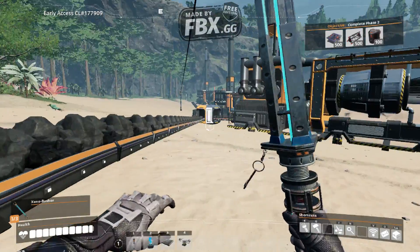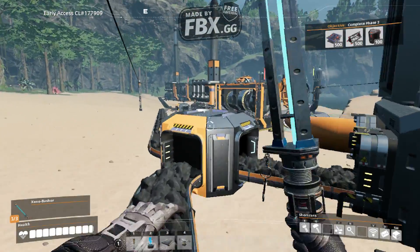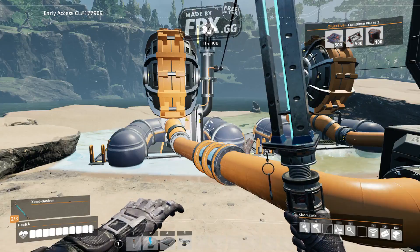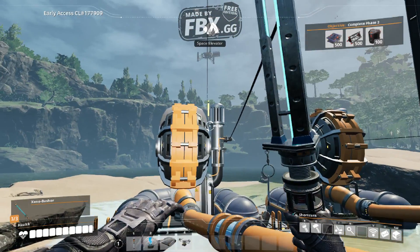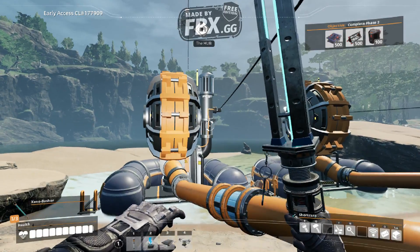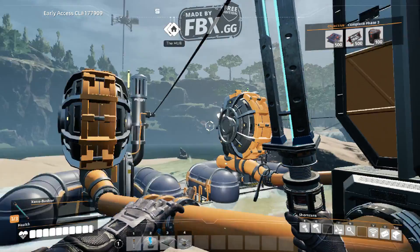So I guess the trick is to get each of the generators jumpstarted into an endless cycle of powering themselves in order for it to actually work. I think an important step is to make sure that for now, the pole connecting all the other machines back at my base is severed, to give all these things enough power to power themselves first. Yeah, alright - that way nothing is diverting the power.